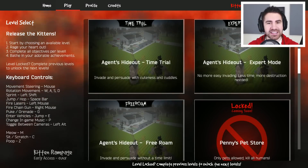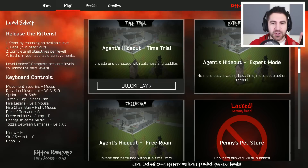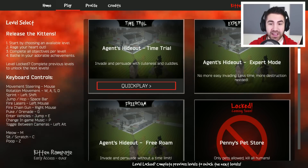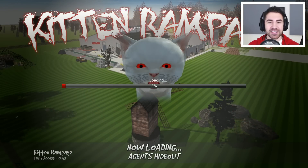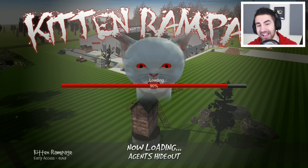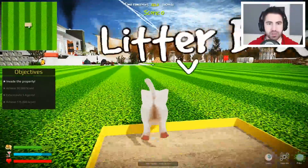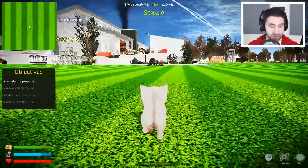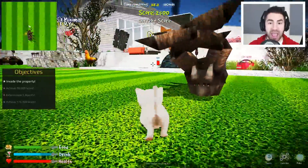So it looks like this is agents hideout. Time trial — expert mode. No more easy invading, less time, more destruction needed. Invade and persuade with cuteness and cuddles. Here we go, Blinky's gonna do some destruction. We have a limited amount of time to do a lot of destruction. This is hilarious! Imagine if a cat were that destructive — I know some kittens can be pretty destructive sometimes. Litter box dude — I don't even know what to do with this thing. Spider, I know your weakness — you don't like grenades! We're going ham, baby!